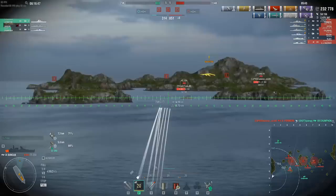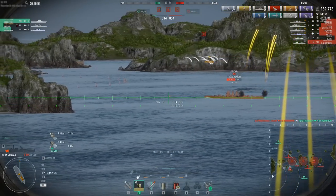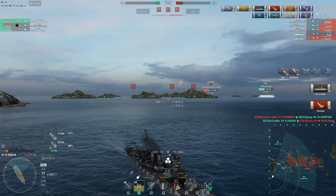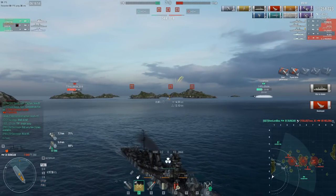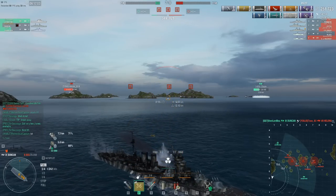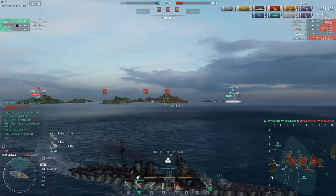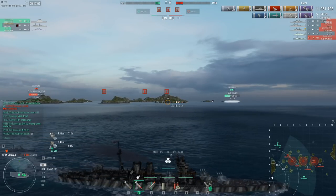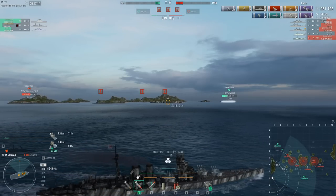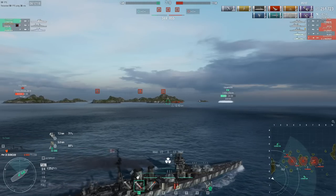For randoms, I would say this ship is about above average to good. She is strongest against cruisers thanks to her short-fuse AP and high speed. However, she is fragile for a BB and requires good situational awareness to keep her alive into the late game. It doesn't help that Tier 9 is dominated by Musashis and Georgias, and it's not uncommon for Duncan to pull at least one of them each match. Still, she has potential due to her powerful AP and mostly accurate guns as long as she doesn't get focus-fired.